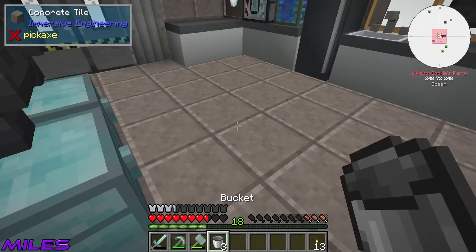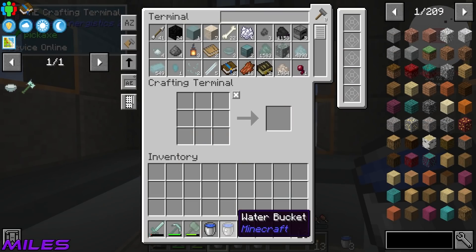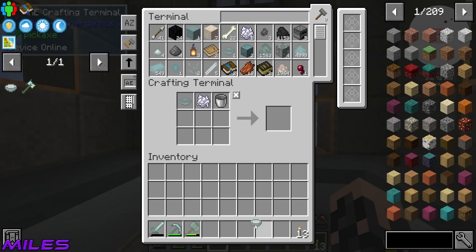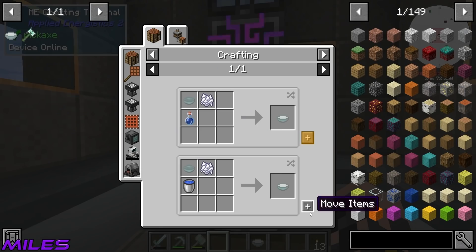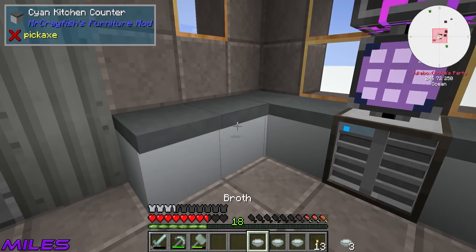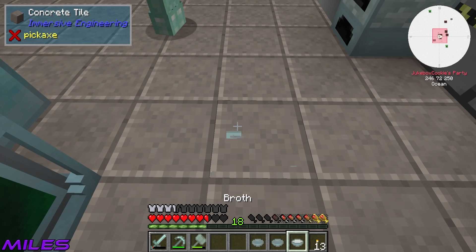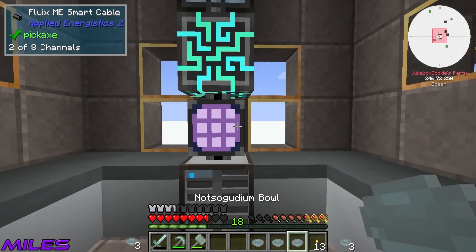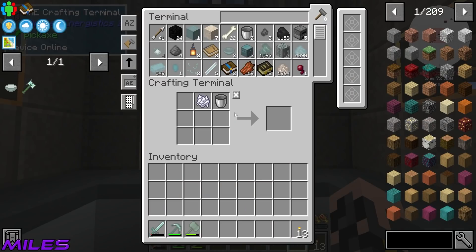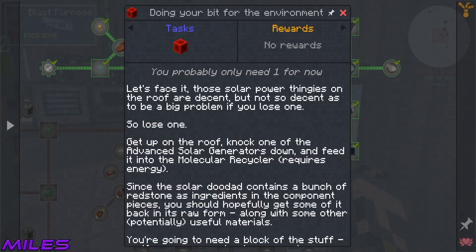We can start recycling some stuff — some bones. Doesn't it say we need to recycle our solar panel or something? Just about to reach the point — we believe it's impossible to build a molecular recycler using some of the local materials. You're going to need to sacrifice that centrifugal separator — it's kind of useless right now anyway. We're advancing. It's in the redstone block quest.